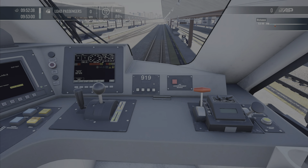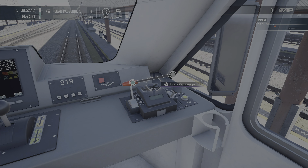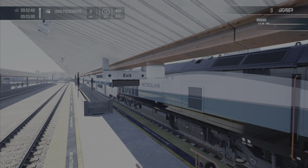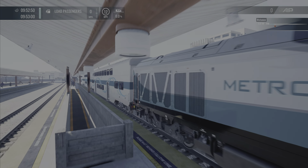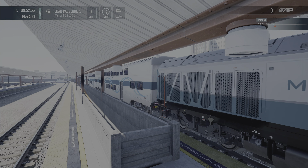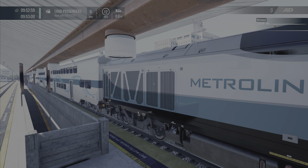Okay, we're loading up the passengers. Brake mode is in passenger — nice. We are ready to go. Beautiful train, this is a beautiful line.